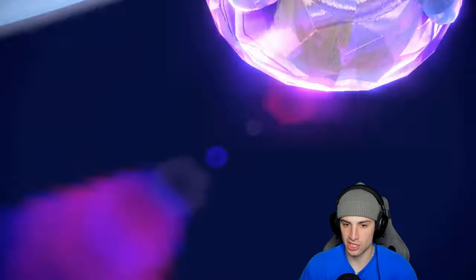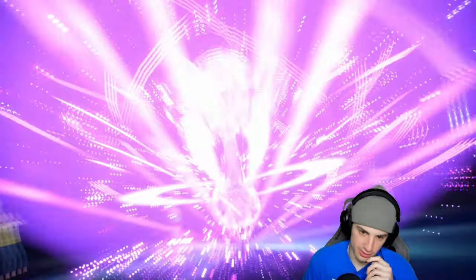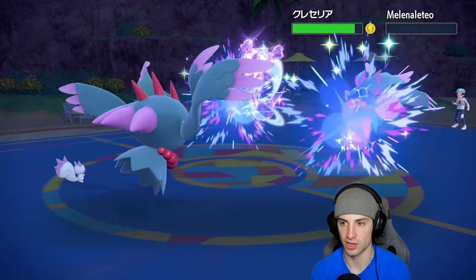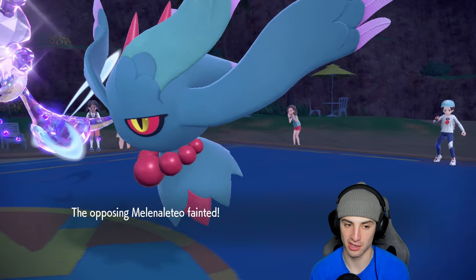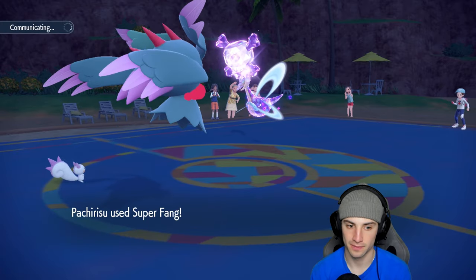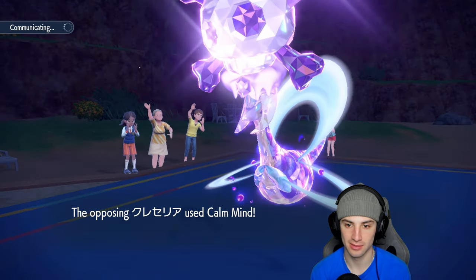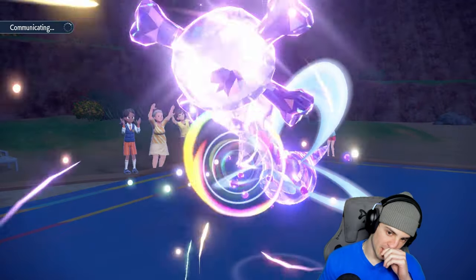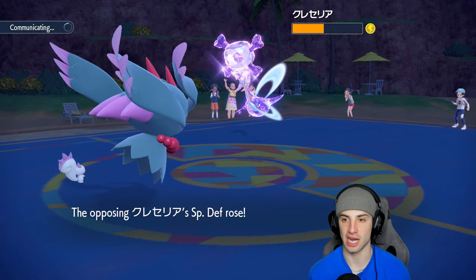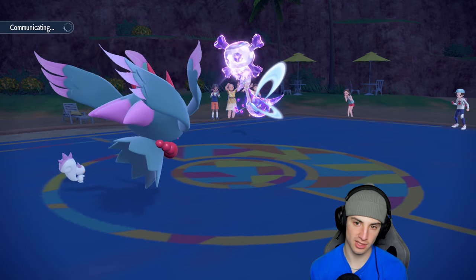Cresselia is now a straight Poison type, which is decent, but Super Fang still halves it — gorgeous. Dazzle Gleam finishes off the Fluttermane and does minimal damage to Cresselia. We hope it stays paralyzed. Super Fang always works wonders against bulky Pokemon. It's gonna Coil Boost again, so Lunar Blessing is definitely what it wants here. We still have Tera so we might just want to dial down and target that right slot.